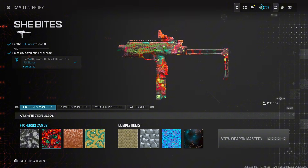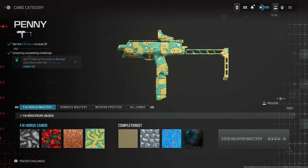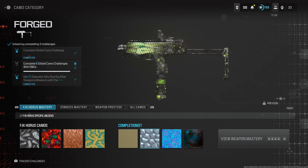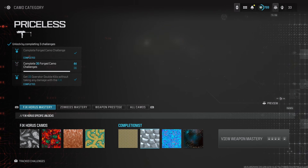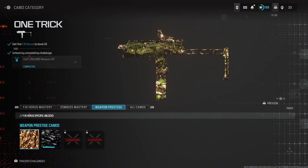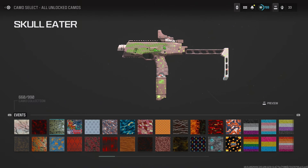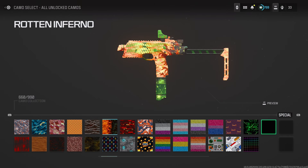Here's some of the camos just to give you an idea of what they'd cover on the gun and how the animation works with them — not too bad, looks pretty good. Here's a prestige camo if you're wondering, there it is. And lastly here's the Rotten Inferno on it. Speaking of camos, we do have a new camo to unlock — we're going to talk about that right now.